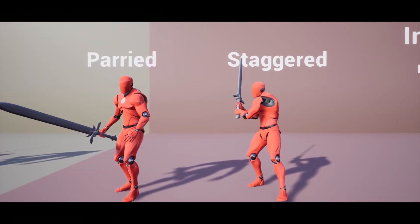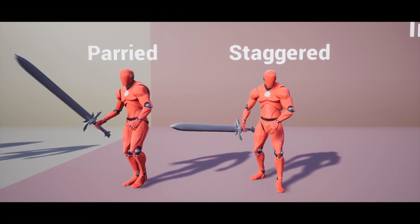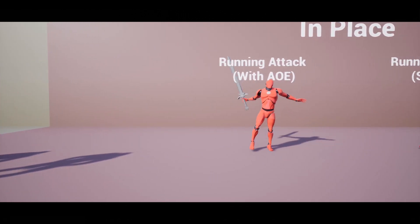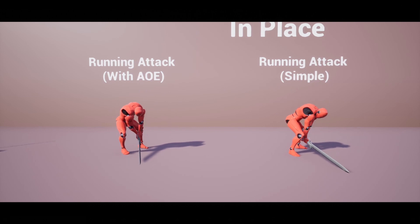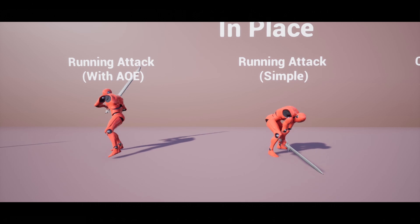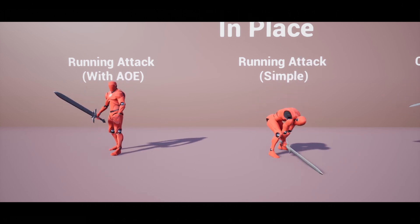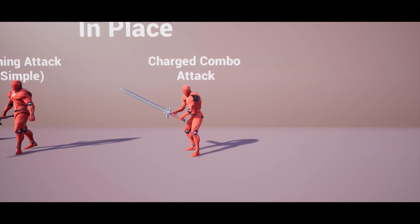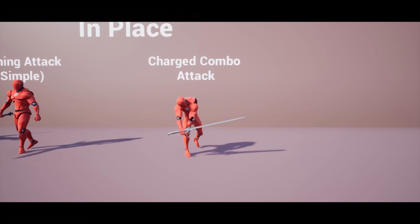We have some reaction animations for when they're hit, and some for attacking the player — again this could be the boss, enemy, or anything you want. It is rigged to the epic skeleton. It includes one red character mesh but you probably wouldn't want to use that. As shown by the mannequin, it works on the epic skeleton. In total there are 33 animations: 14 root motion and 19 in-place.